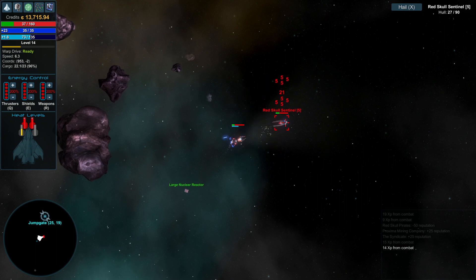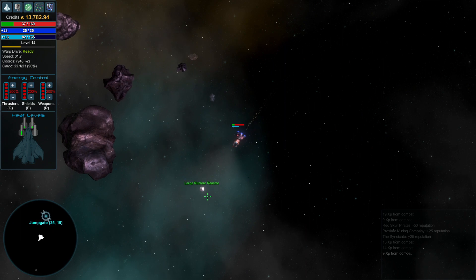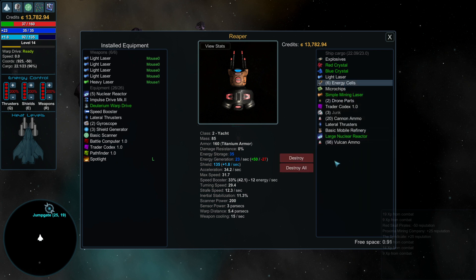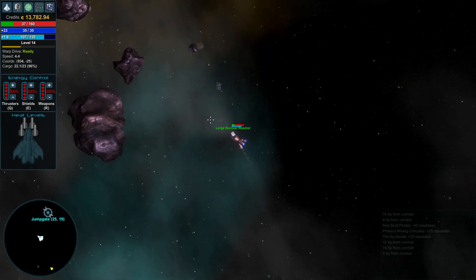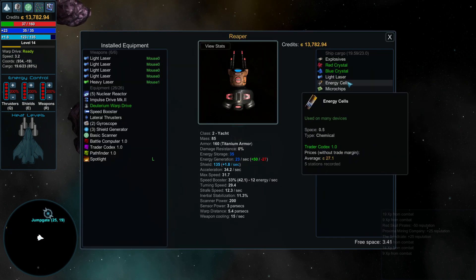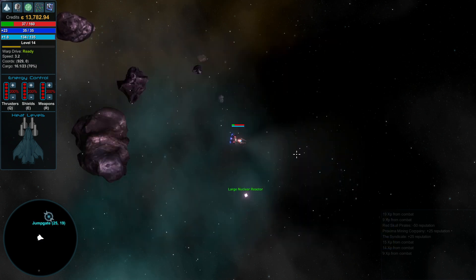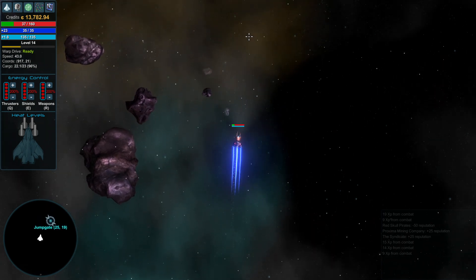Once they launch missiles at you, they get really tough. That guy was a star name too, and look at that — he dropped a green item. So do we have anything I don't want? That's probably worth more than this. What you can do is go on top of it and destroy. We still can't pick it up. Can we pick it up now? There we go. I feel that has more value than the other stuff.